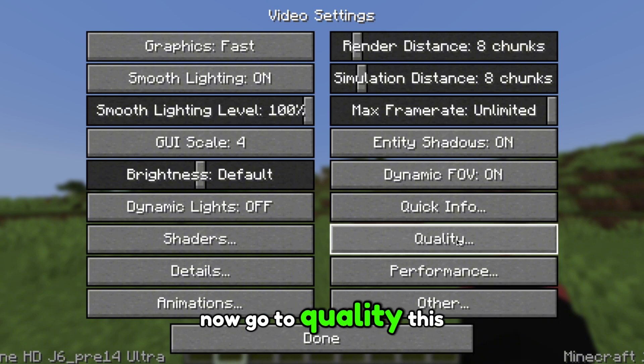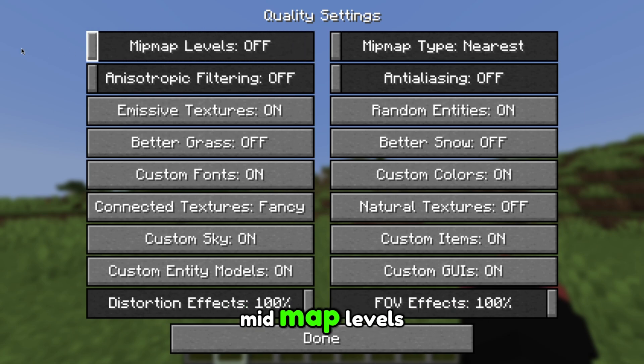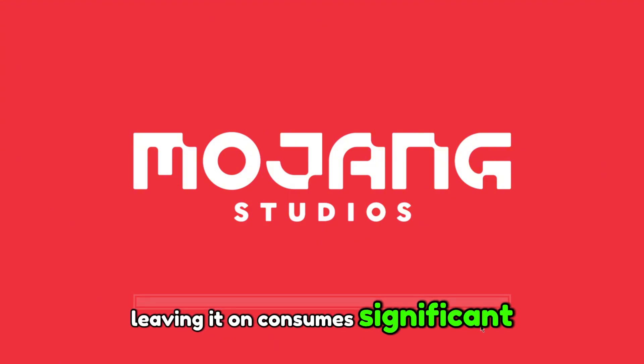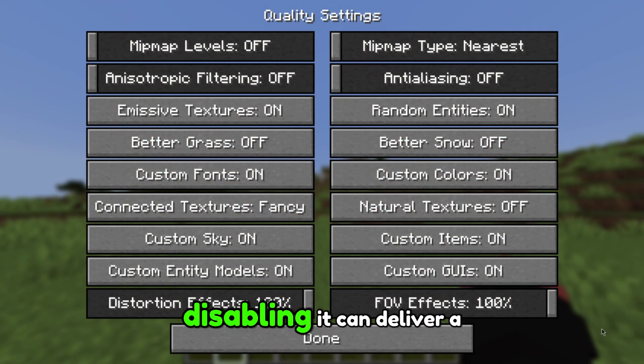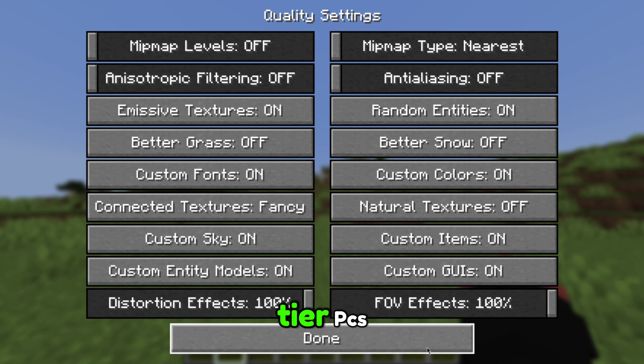Now go to Quality. This is the single most crucial setting for boosting your FPS: mipmap levels. Make sure it's completely off. Leaving it on consumes significant CPU power. Disabling it can deliver a massive FPS boost, especially on low-to-mid-tier PCs.